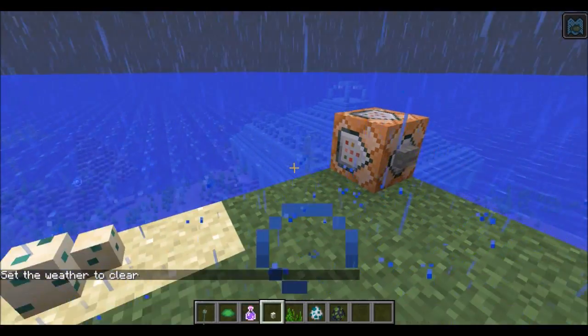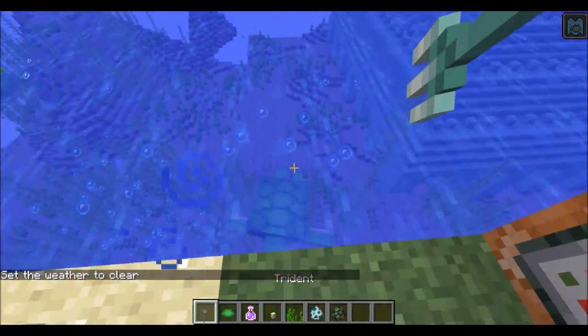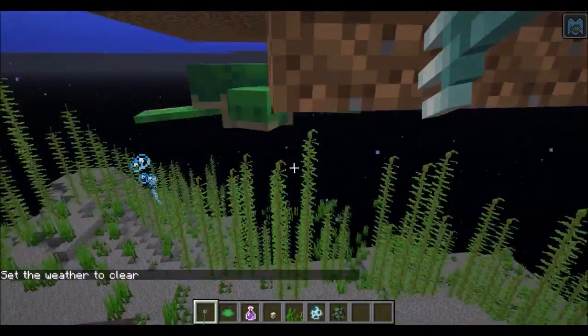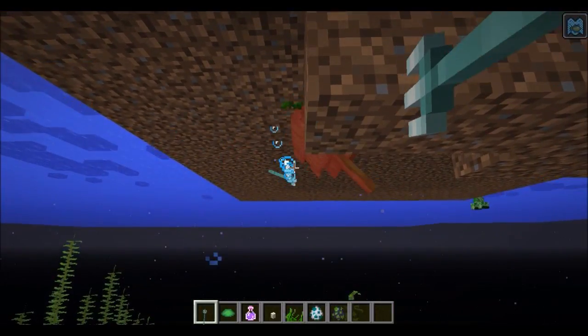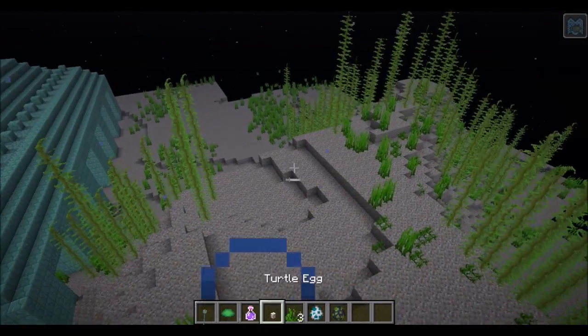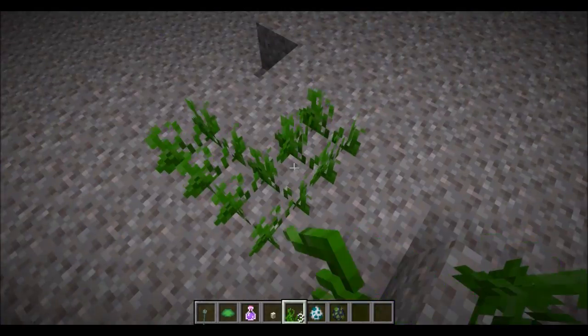If you place them on anything else, they don't. So they are quite cool, and if you manage to kill one, they will drop seagrass, which is everywhere on the bottom of the ocean floor.